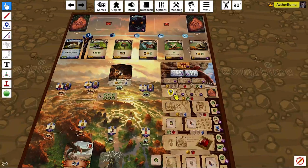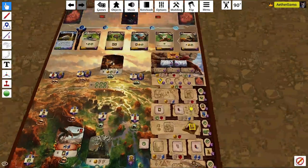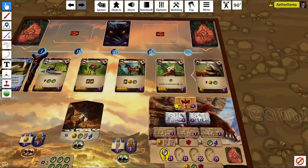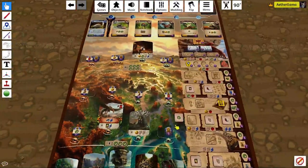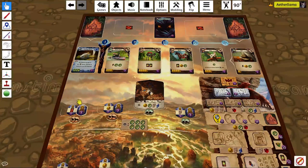Once you do get to the end, you can go back and research with your book, or you can get these tokens. If you do get these tokens, you definitely want to have an even distribution of resources so that you can get the 11-point token, which is by far the most efficient. Also, towards the end of the game, exploring these level two sites to get two idols is very efficient.